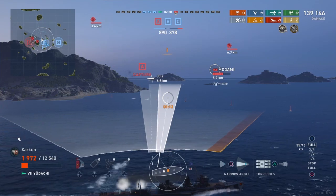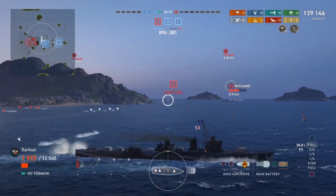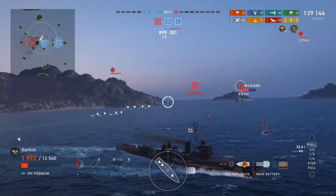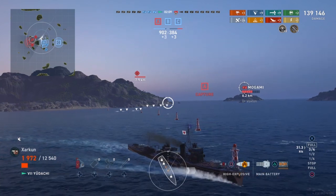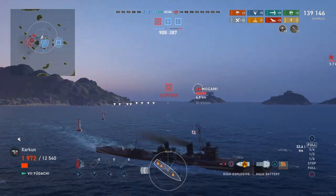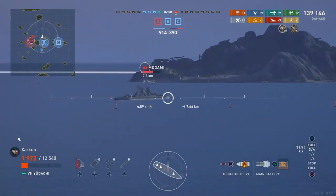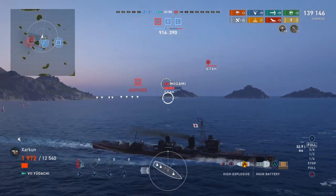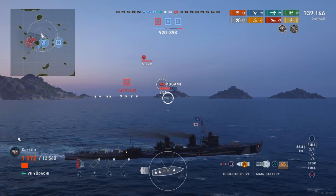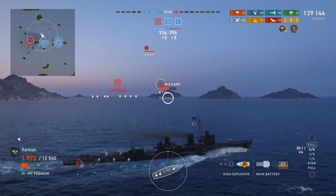Whatever you want to do, this is a dangerous ship - if you see it, absolutely you need to shoot it. Luckily it doesn't have a lot of HP, so they are relatively easy to take down very quickly. A single salvo from even some battleships, as you saw with that Amagi, can take away most of this thing's hit points. I'm sure if more of the shells are on target - if RNG had been more favorable to that Amagi - he could have easily taken me out.